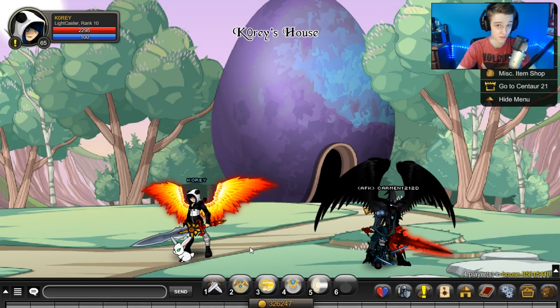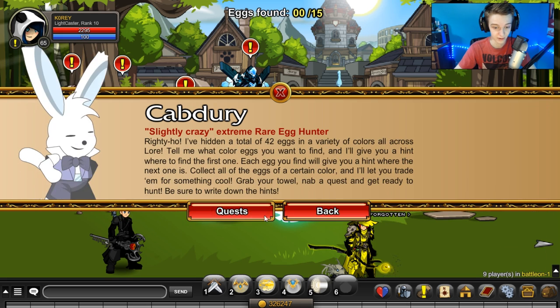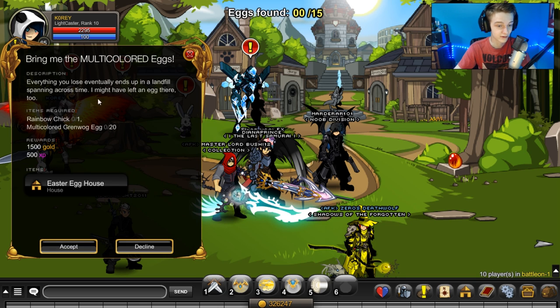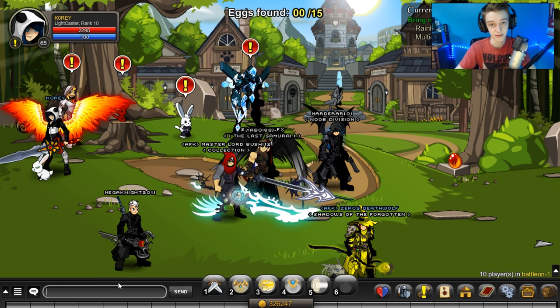This is not going to be a short video, so buckle in. First step is to go to Battle-On and click on this little guy — the Globe Trotting Quest — and get the multi-colored egg quest. That will get you the Easter egg house, which is the house we're going for. You need 20 other grandma eggs and one rainbow chick. Hit accept.